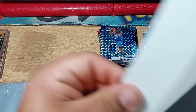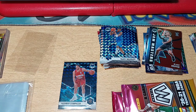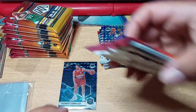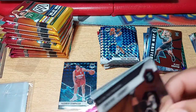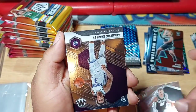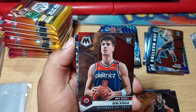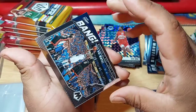Alright, this time I'm not going to dump the pack because we got cards on the desk. We got Landry Shamet, Troy Brown Jr., Evan, Jacob. Rookie of Jamaree Bouyea. Rookie NBA debut of Denny. We got LaMelo Ball, and a Bang of Jason Terry.